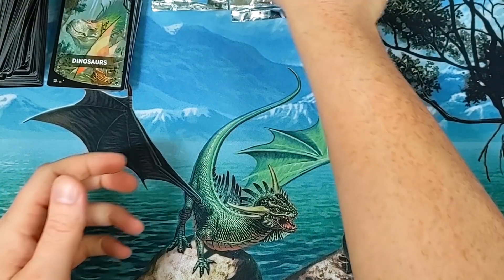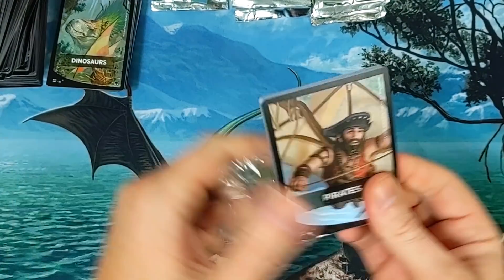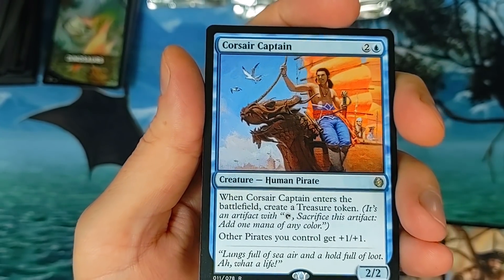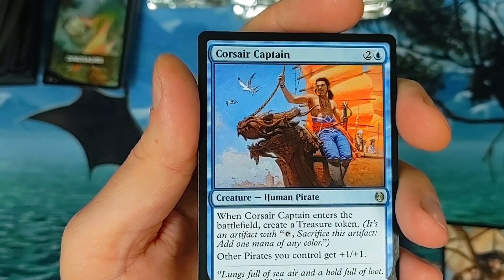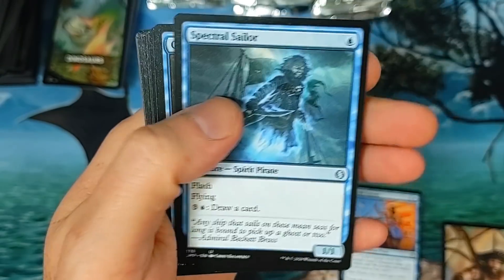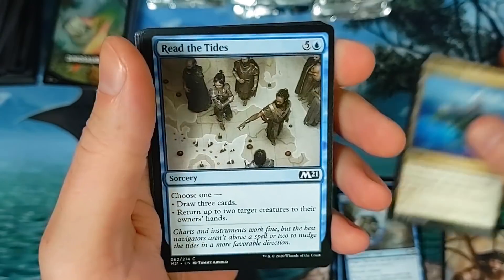Need to pull that Allosaurus baby — I got a feeling the bottom half of this box is gonna be insane, filled with value. Here come the Pirates! Let's get into it. Oh, the captain — oh captain my captain, you worth anything? Maybe, probably not. I think it's like a few bucks. Curious Obsession, legit. Spectral Sailor — not bad. Thriving Isle there you go.